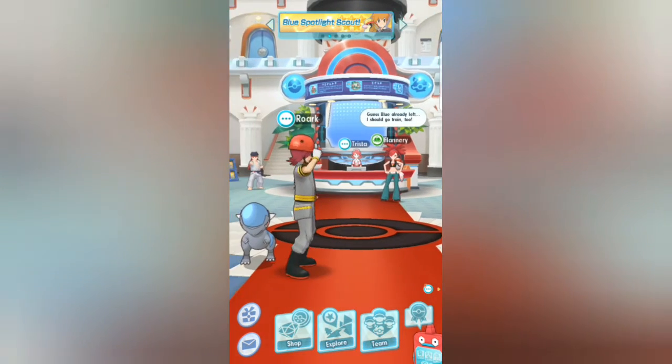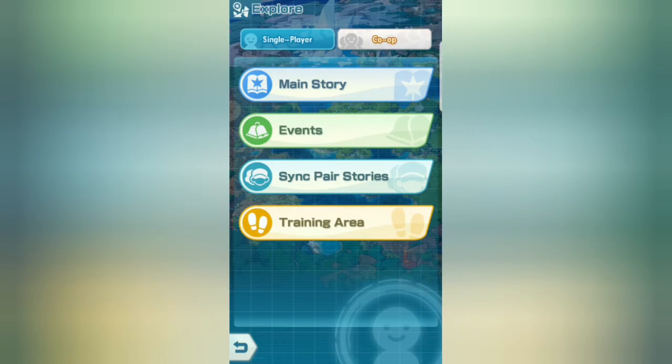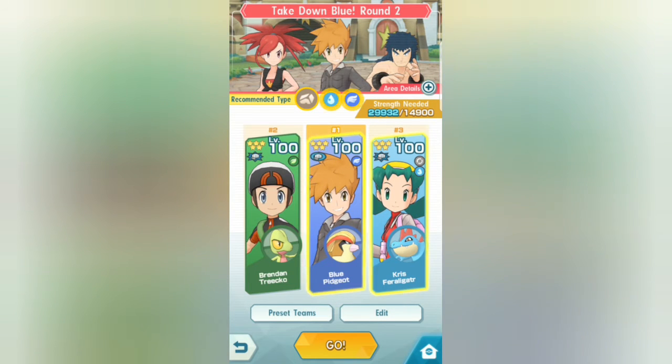Anyway guys, that's it for this video. I hope this helps. Remember: after story mode, go to event, go to co-op, reach for the top, and do Take Down Blue Round 2 on hard — that's where you'll get your items. This is my team right here; I got Blue of course, level 100. I'll be grinding — keep grinding. Click like and subscribe, I'll be doing more content. Thanks for watching.